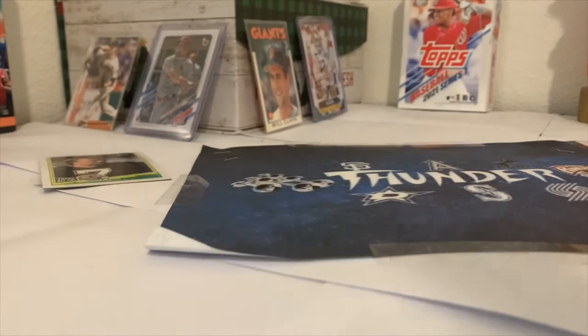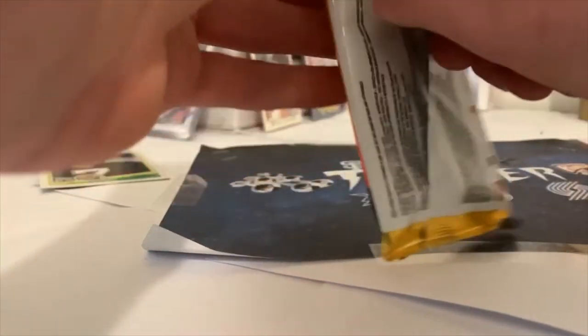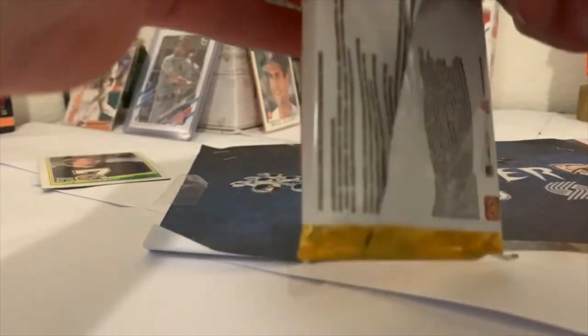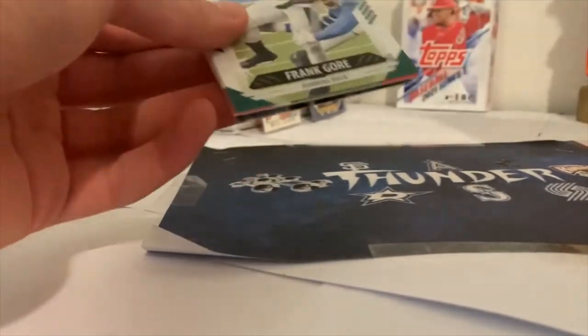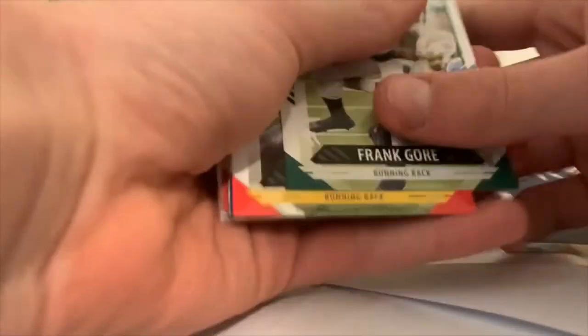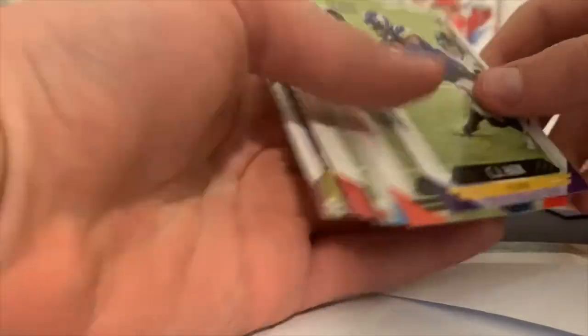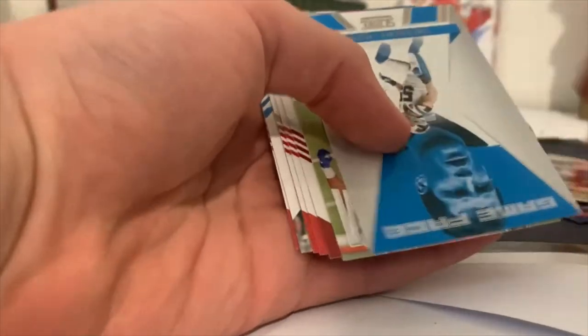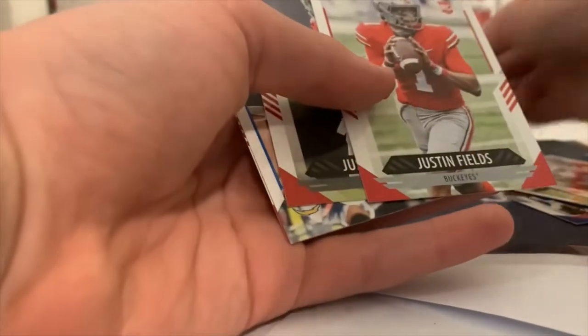Now let's do the 2020 Score — I got two packs for this, both fat packs and blaster packs. Don Niner on the back, Frank Gore, Le'Veon Bell, Saquon Barkley, PJ Ham, BJ Goodson, Luke Keekly, Score team, Zeke Elliott, JC Horn — that's a good one — Justin Fields! Oh my goodness, I got Justin Fields! Austin Ekeler and Jimmy G.